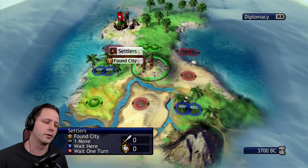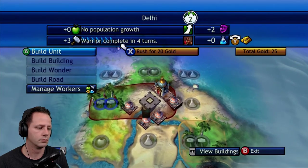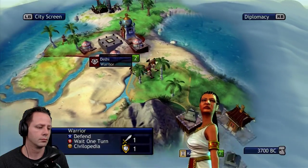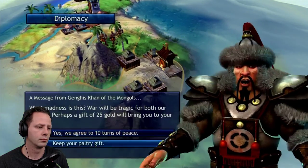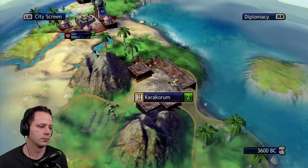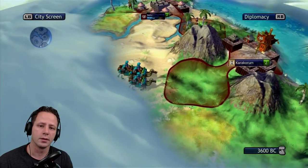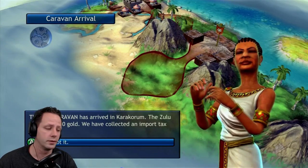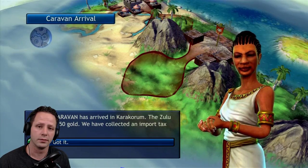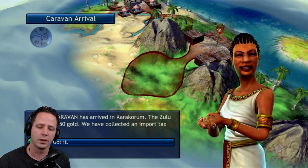There's the Mongols — let's see if we can take advantage of this. So, there we have it guys. I just wanted to demonstrate how you could use fog busting. We were able to use fog busting to see where the Mongols were positioned, and we planted and took their capital before they could even make their first warrior, even on deity difficulty. If you guys enjoyed the video, give it a like and subscribe if you enjoy this kind of content. I do a lot of videos on Civ Rev and other gaming videos as well. See you guys next time.